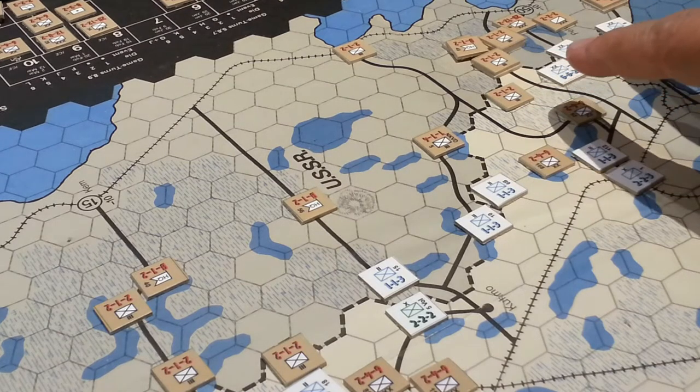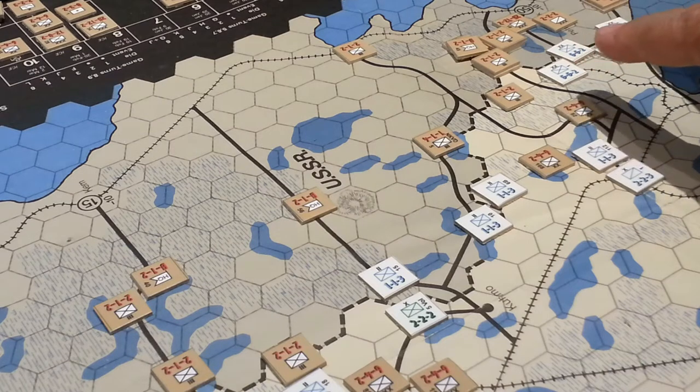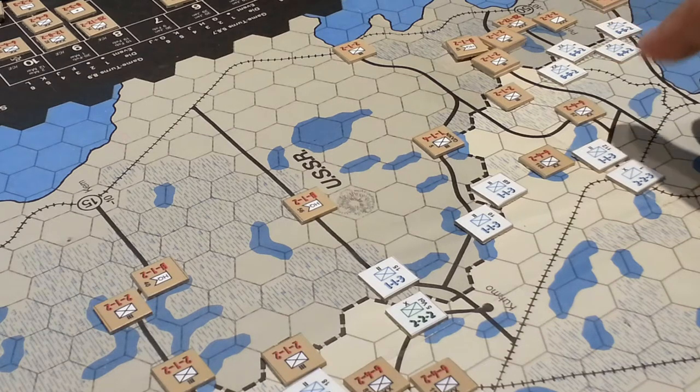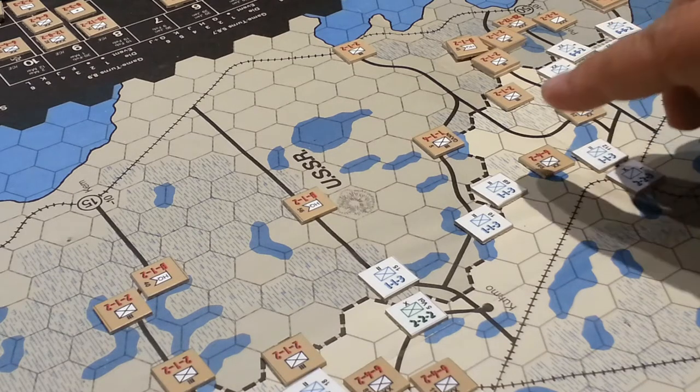In the first turn, they knocked out seven combat factors worth of Finns, but lost seven. So a one-for-one exchange.